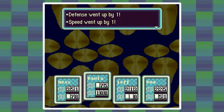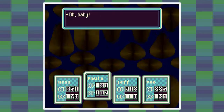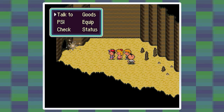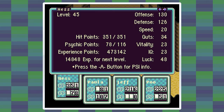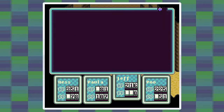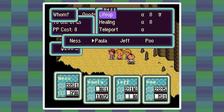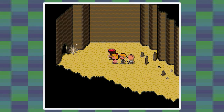You guys are strong. Paula is level 40 - I'm happy with that - and another offense up. Jeff is level 40 too. Sweet. We could drop down that hole but here is our next Your Sanctuary location. I'm pretty sure I'm not in great status for that - Ness has full HP but is missing a lot of PP, and all the others have full HP but are missing some PP. You know what? Screw it, let's do it.